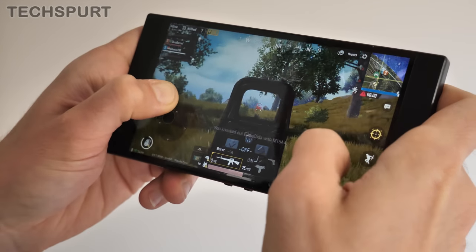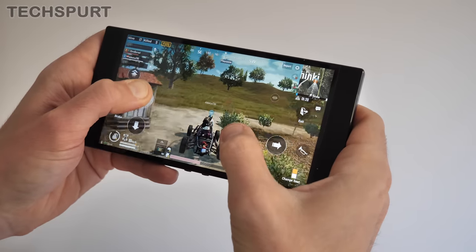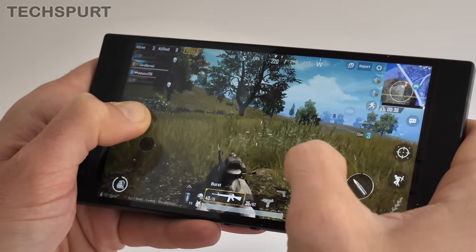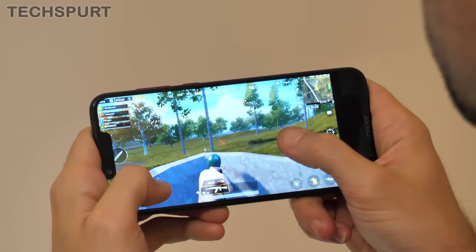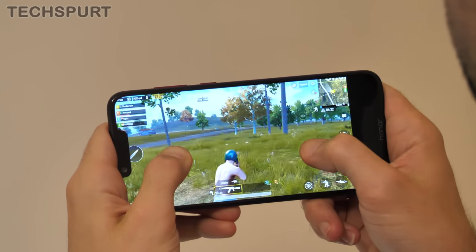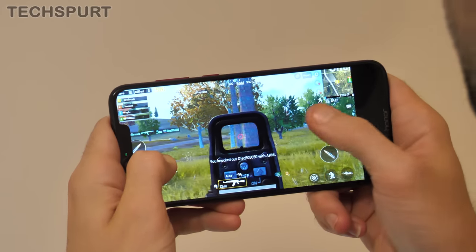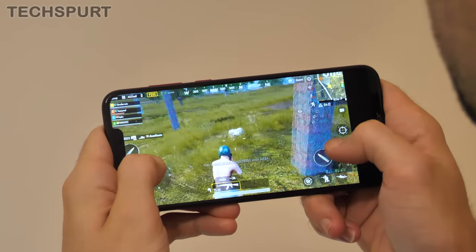With PUBG Mobile I saw absolutely no drop in performance at all, even on sessions lasting an hour or more. I was playing on high detail levels with HDR activated and it looked absolutely stunning — not a single stammer in sight. To be perfectly honest though, I haven't really noticed any serious jump in performance on the Razer Phone 2 compared with much cheaper handsets such as the Honor Play, which costs under £300 and yet still delivers a nice silky smooth frame rate.